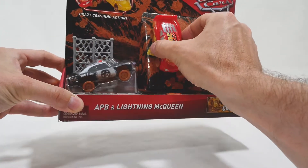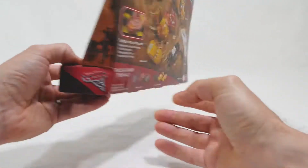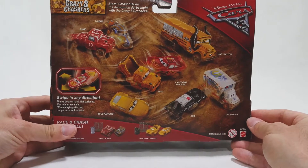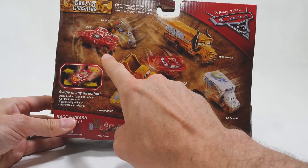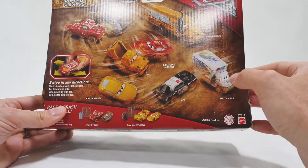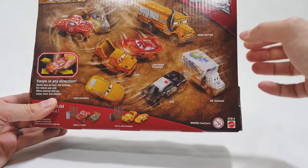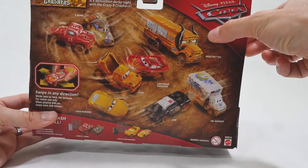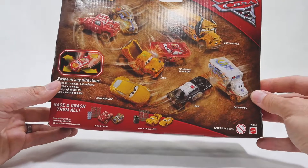The cars basically spin on a little wheel underneath. There's a whole set of different cars you can get. You can also get Jimbo the pickup truck, T-Bone, Cruz Ramirez, Dr. Damage, an ambulance that's all kind of beaten up, and you've got Miss Fritter, kind of an angry school bus right here, and of course we have Lightning and APB. So Crazy 8 Crashers.